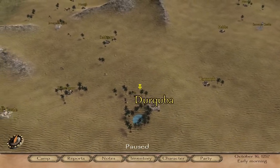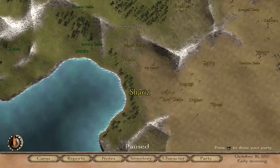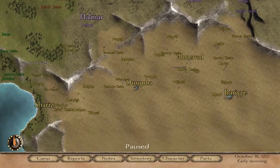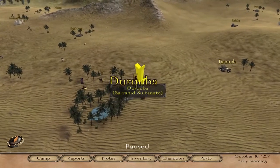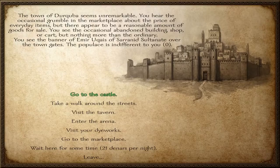I like to do dye works because they pay out the most. You find a city — one of the big ones. They're gonna have giant names and look like a castle. What you want to do is go to one of them and walk around the streets.